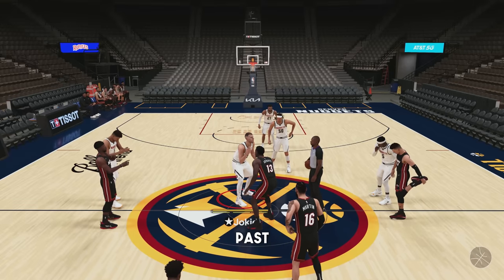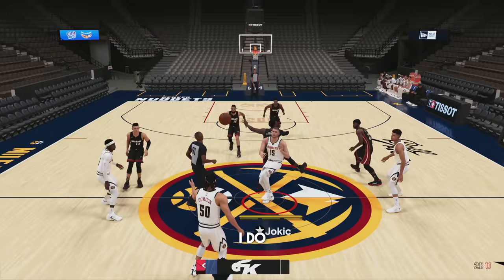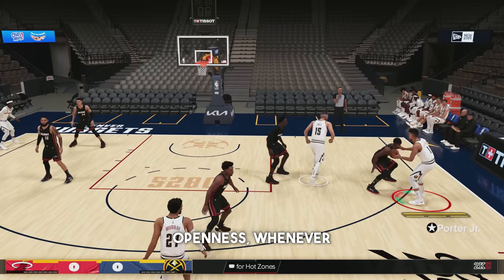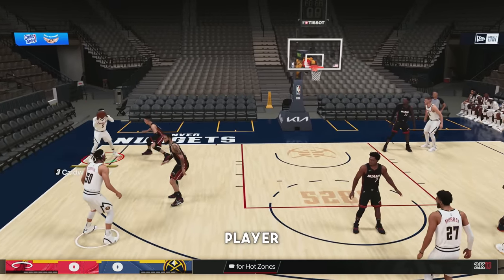For the final setting — the pass target profile — I like to keep this on default. This used to work in online modes where if you put this on openness, whenever you press the pass button it'll automatically throw to whatever player on the court is most open. This was used and abused in online modes like rec and pro-am because whenever guys would run five out, as soon as someone dropped off to play help defense, they didn't need to know their teammates' icons and would just press X to throw to the open receiver. If you want to utilize this in offline modes, definitely turn that up.